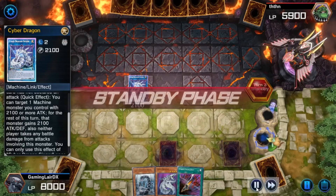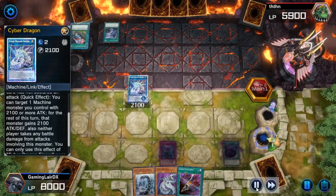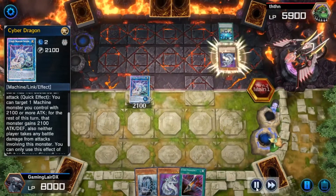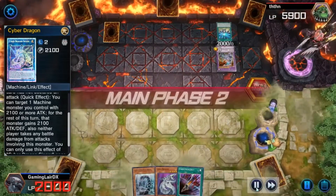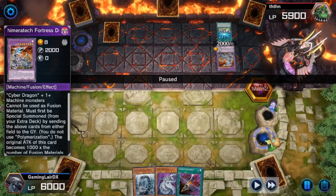If you're playing a machine deck, you are most likely going to lose to Cyber Dragon — not 100%, but most likely, because they can use all your monsters against you. And right here I see Twin Twisters, Limiter Removal, and Future Fusion — and then there you go, you just see it immediately. They go ahead and summon out Chimeratech Fortress Dragon, which is pretty good.